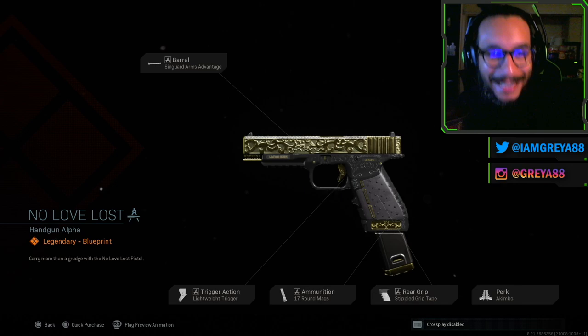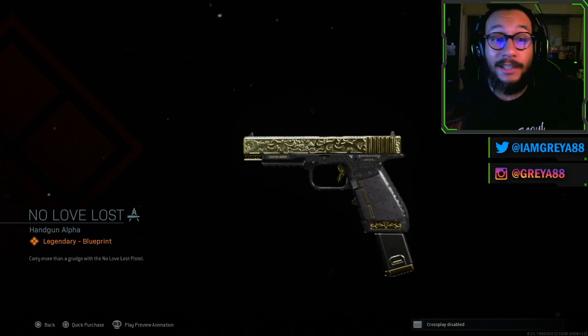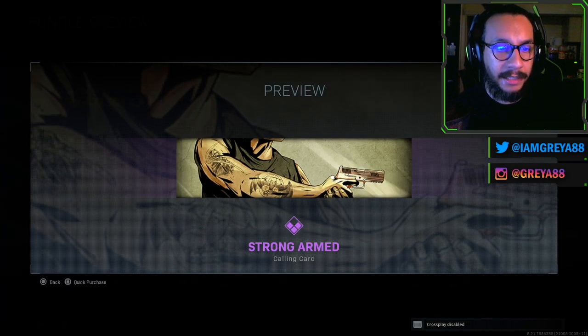So that's the Contraband for the Graal 556. And the No Love Lost — this is for the X-16 pistol — look at this bad boy, man. These blueprints just look really good in my opinion. Continuing on with the bundle here guys, you also get the Strong-Armed calling card, which looks like that right there.